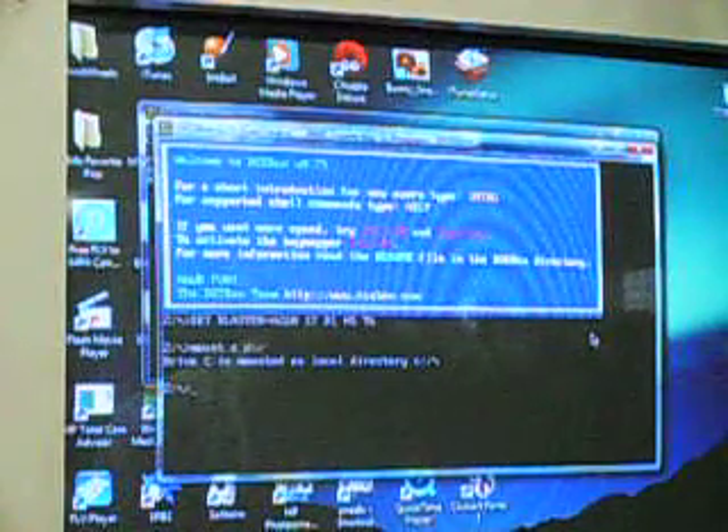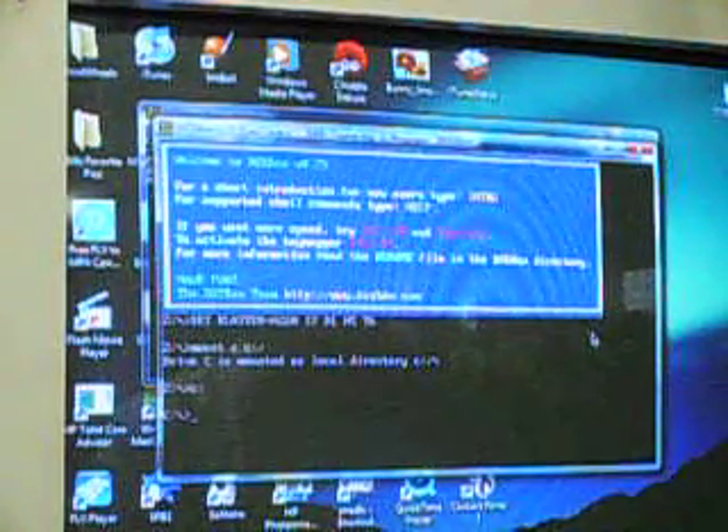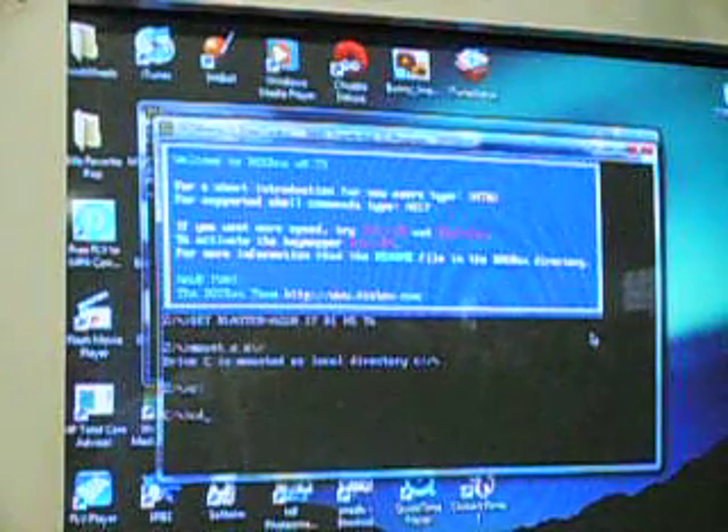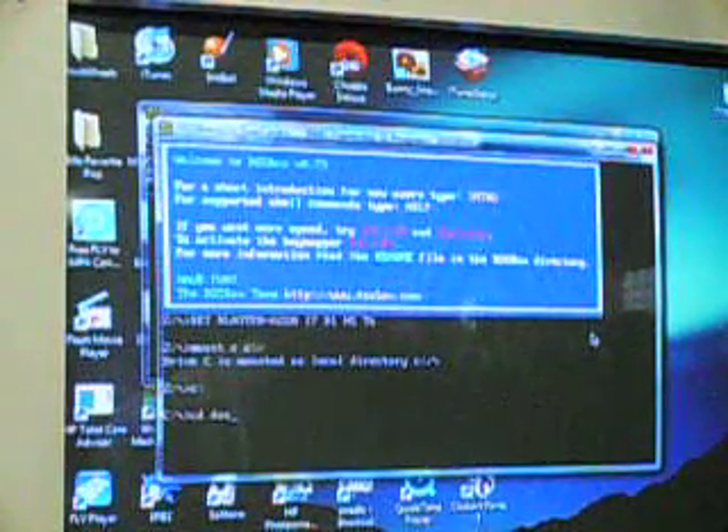There we go. C, colon. Now to advance a folder, you do CD. If you want to make a folder, you use MD, but in this case I'm going to use CD. I'm going to advance a folder — DOS.